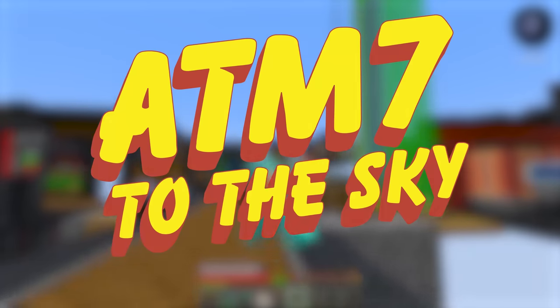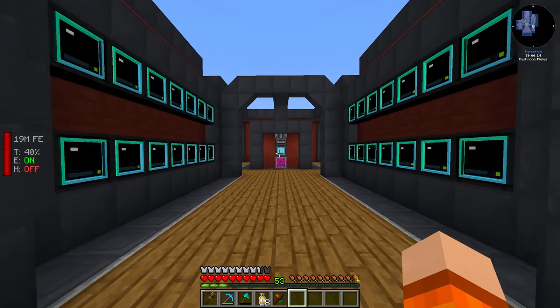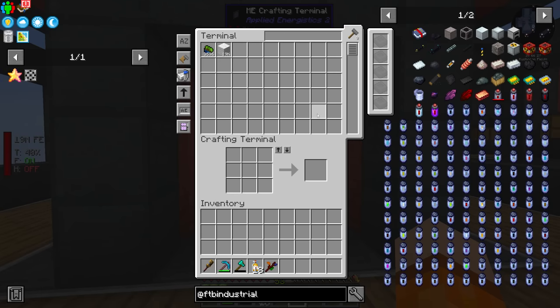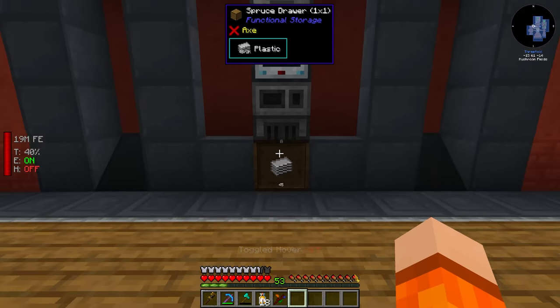Hello everyone, welcome back to All The Mods 7: To The Sky. Last time we generated some mana with Botania using the Spectrolis. We also built out Hostile Neural Networks by setting up a bunch of simulation chambers and loot fabricators, as well as a subnet for storage. And finally we began to look at the start of Industrial Forgoing, automating the production of latex and plastic.